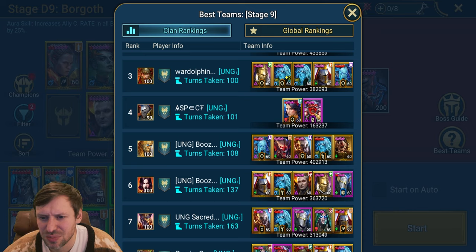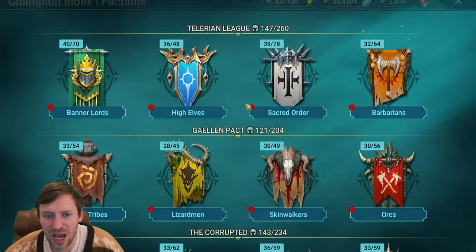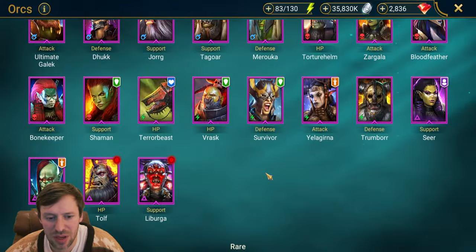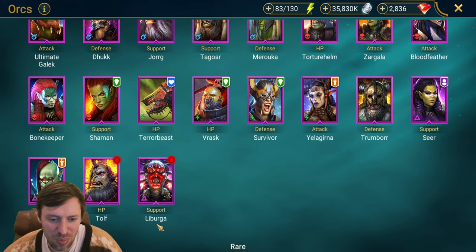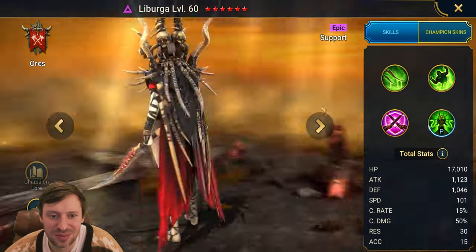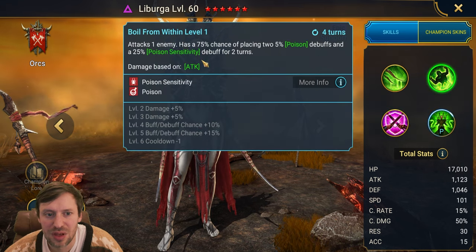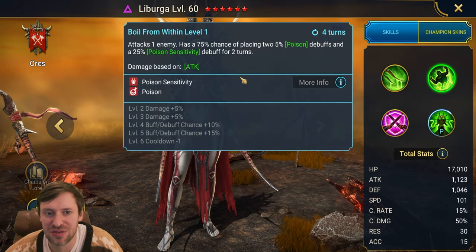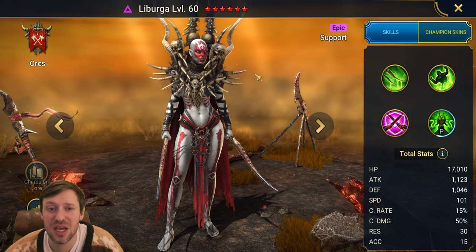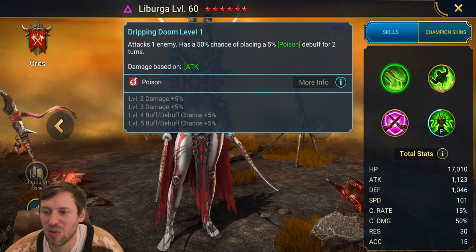Let's look at who this is — it looks like an orc, and it's a void epic. It's Labunga! So Labunga is basically doing what Bad-L does — throwing out poisons. They're using Mayana for heals and shields, and then Labunga just throws out all the poisons. So that's another option.